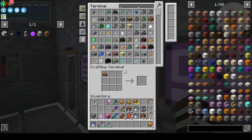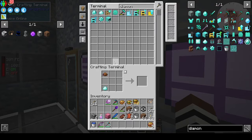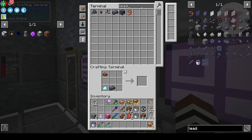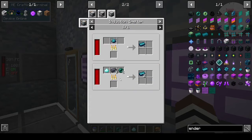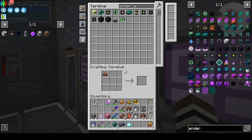Yes, got diamond dust. Lead - and ender pearls. Did we need one or two? Let's have a look - induction smelter - two of those and three lead. Good thing I checked.